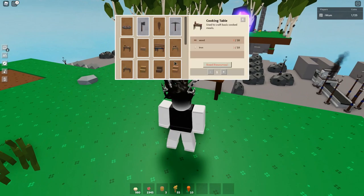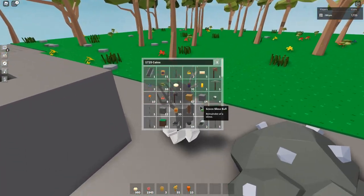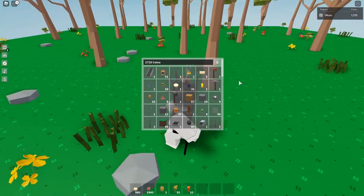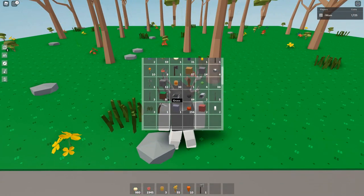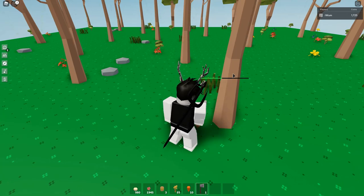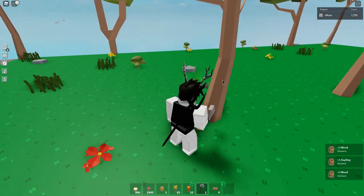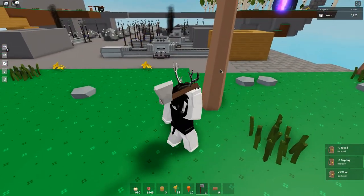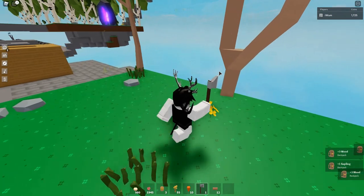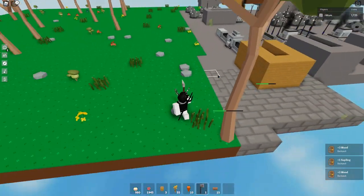I already have one but I'm going to get another one just as an example. It costs 30 wood and 10 iron. I'll need to get some iron and wood so let's get this real quick — get my axe out. 30 wood is not that much so you can get that pretty easily. Iron though can be pretty long to get if you're new to the game.